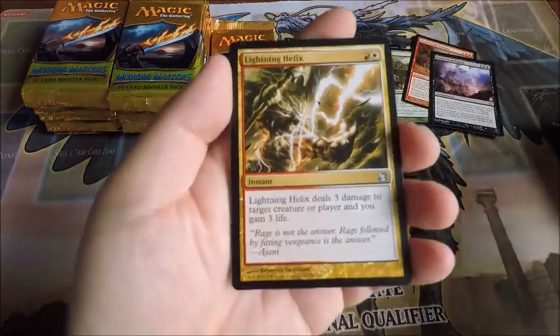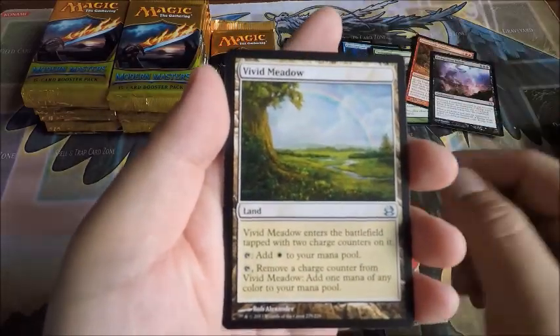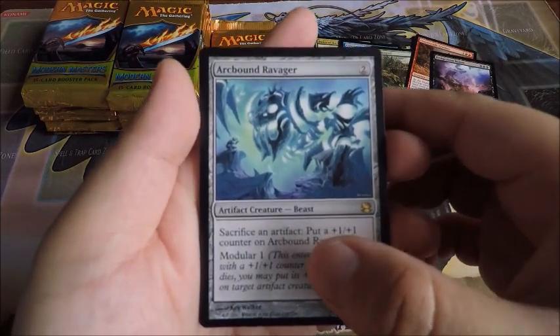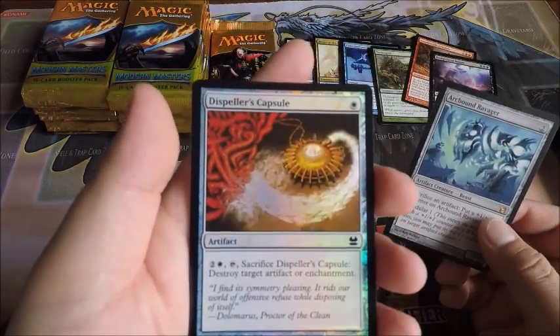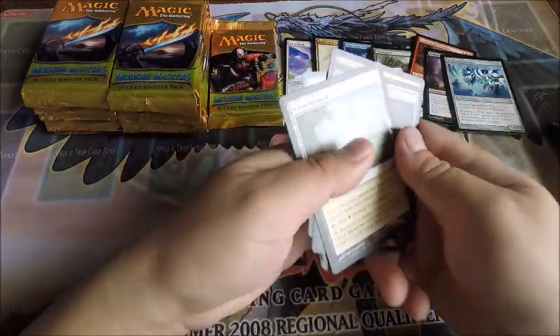Two more packs from this side. Lightning Helix, Vivid Marsh, Vivid Meadow, and an Arcbound Ravager — another great rare! And a foil Dispeller's Capsule. So far so good.